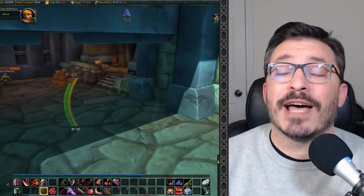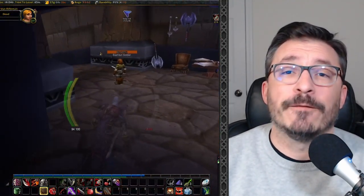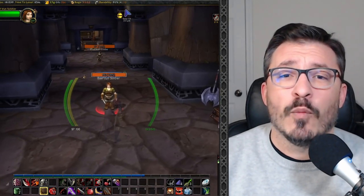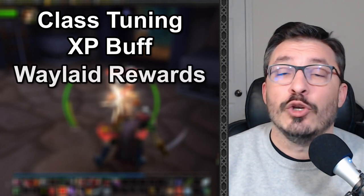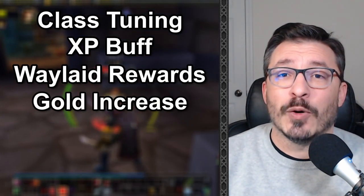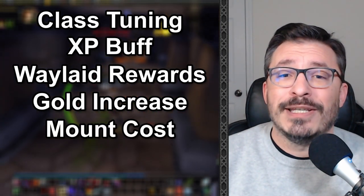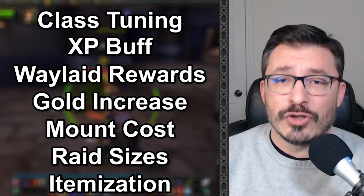Over the past week there have been a lot of changes coming to Phase 2, as well as some information on the direction of future phases. Today we'll be going over class tuning, XP buff and leveling, new rewards for waylaid supply factions, increase in base gold, mount cost reduction, raid sizes at level 60, and itemization changes at level 60.